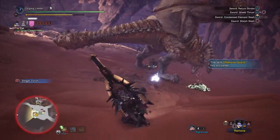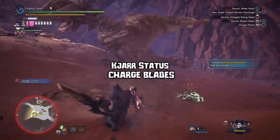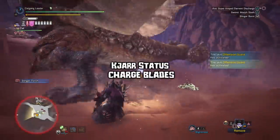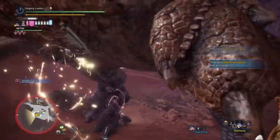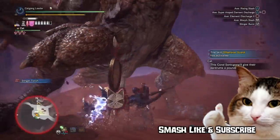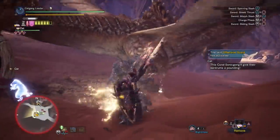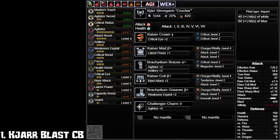Before we go to a new weapon class like switch axe or bow, I want to cover the blast and paralysis charge blade because they're also decent, if not better than Safi in certain conditions, which I will explain in this video. So let's have a first look at the KR Krusher CB and how much damage difference it has in comparison to the Safi meta build.